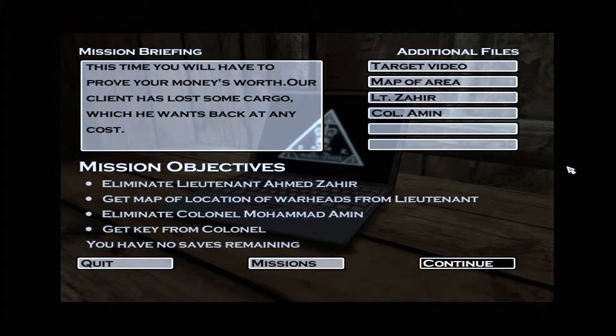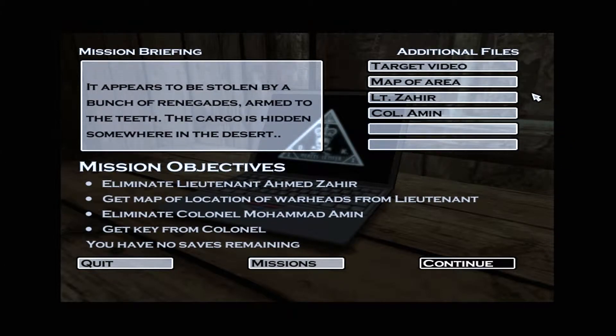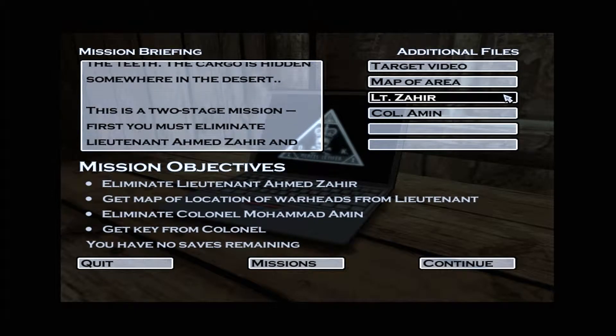It appears to be stolen by a bunch of renegades armed to the teeth. The cargo is hidden somewhere in the desert. This is a two-stage mission. First, you must eliminate Lieutenant Ahmed Zahir and get a map from him — it shows the location of the cargo.